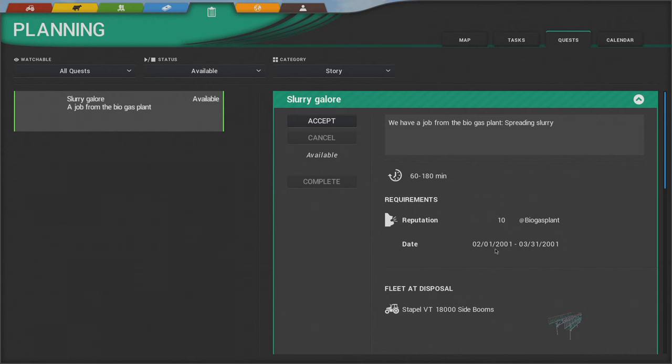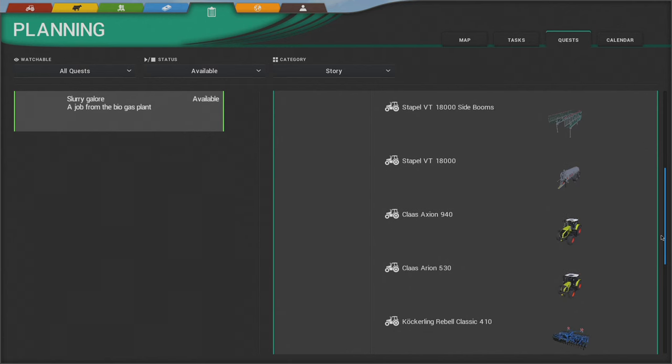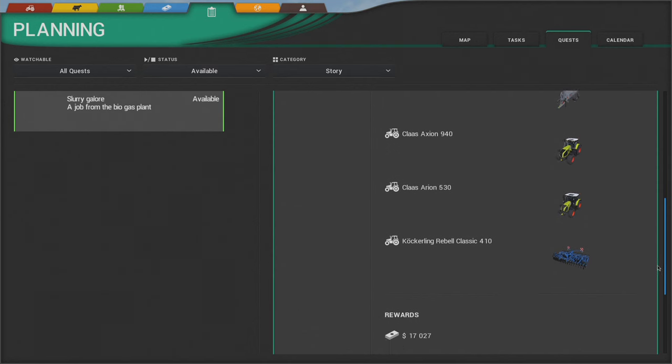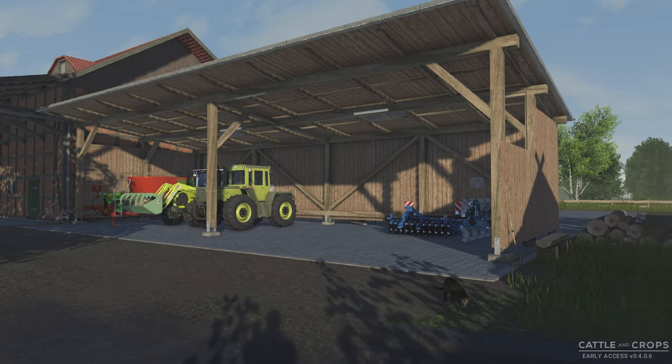We can do it any time between February 1st and March 31st, so I may go ahead and sleep through to the morning and get a fresh start because it's about 3:30. It looks like we're cultivating in some slurry — checking out the rewards for this job, we get $17,000 and we get a slurry spreader. That sounds pretty awesome.